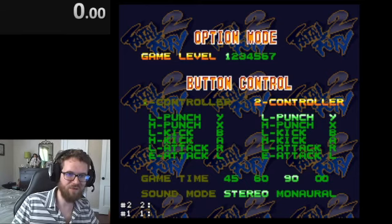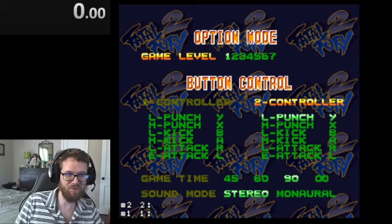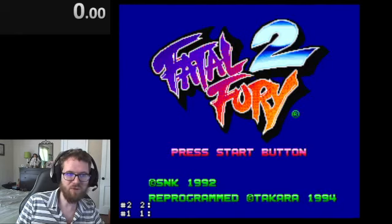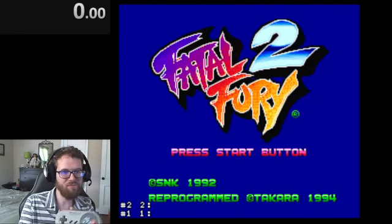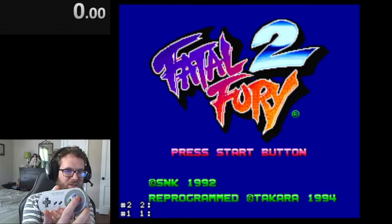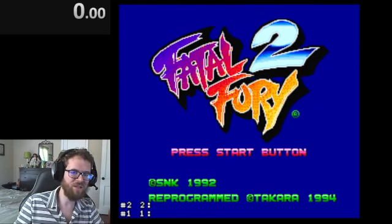I am creating this guide for Fatal Fury 2 for players that don't play fighting games. I will show you a character who has very simple inputs and can still get round clears as fast, if not faster, than characters doing complex inputs like quarter circles. We are going to be using two buttons: B for light kick and A for heavy kick, used with directional inputs.